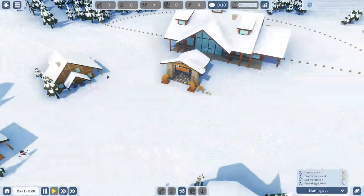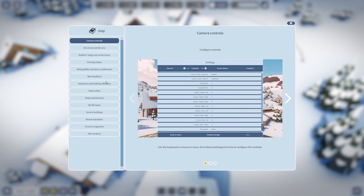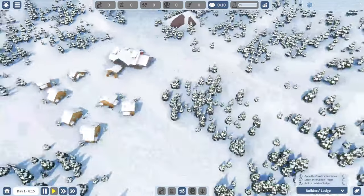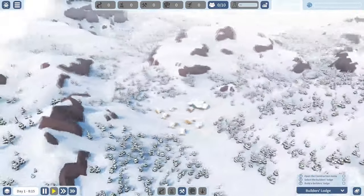Let me click the little question mark. Not bad for a start — how dumb would you look if you didn't know how to get about? The tutorial says a whole team has volunteered to help out and they need materials and logistics. Once you have a functional builder's lodge you can construct the rest of your ski area. Place this building beside the zone where you want to make your ski area so builders won't have to go far.